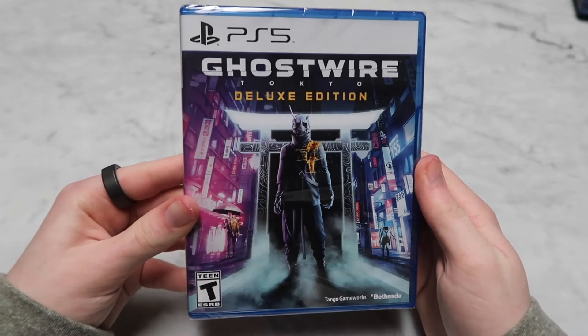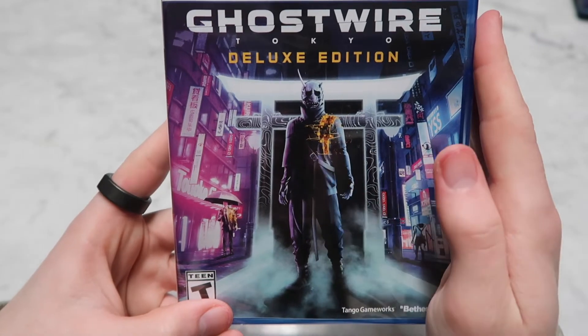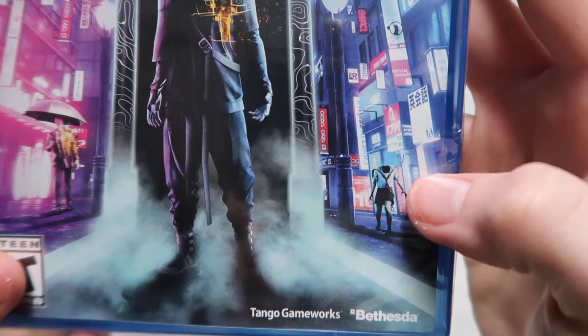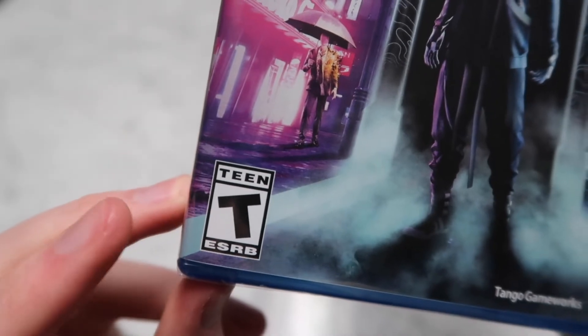So now the actual game. Here's the front of it. You can see this creepy guy, which I think that's the boss of the game. And back here is Slenderman holding an umbrella, and a headless girl. I probably should have mentioned this before, but Ghostwire Tokyo is a horror game. So it's not exactly considered horror, but it has some creepy aspects to it, which technically makes it a horror game, but it's rated T for teen, so it can't be that bad.